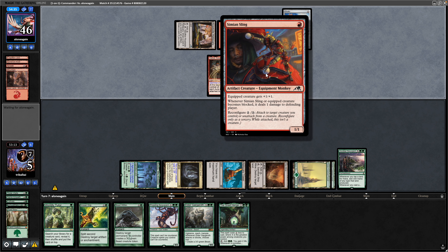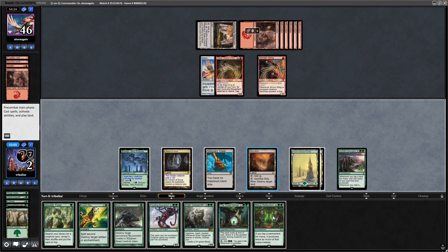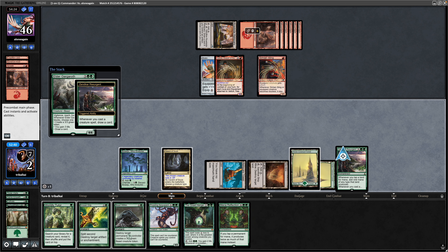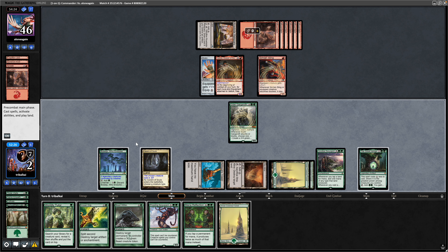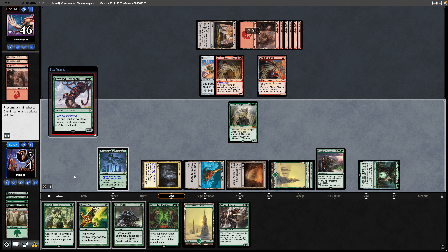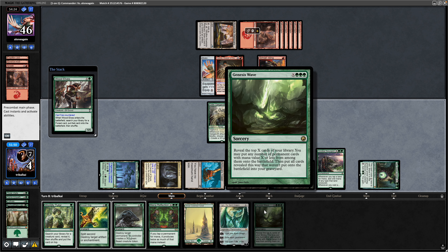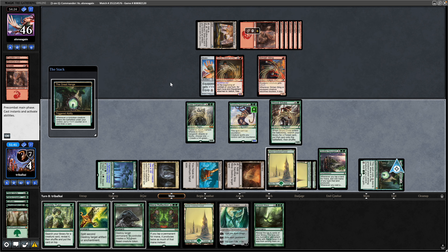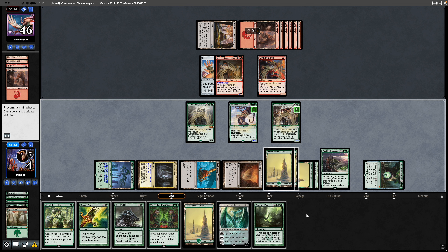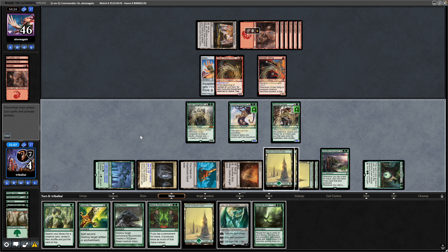They've got a Shuko and a Simeoon Sling as well — that is an equipment. They managed to make one elemental token, taking us down to two. Let's see if we can do anything here — Mana Reflection is funny. First play out the Elder Gargaroth, which is going to potentially gain us life and draw us into a land. Play out the Great Henge for three mana and gain some life. Play Prowling Serpopard — that draws us into Wood Elves, so play another chump blocker. Wood Elves gets us into Genesis Wave, draws a card from the Great Henge, and an untapped land comes in. Drawing into another land — play out the forest. We'll go for Beast Within onto their Commander to buy ourselves another turn.